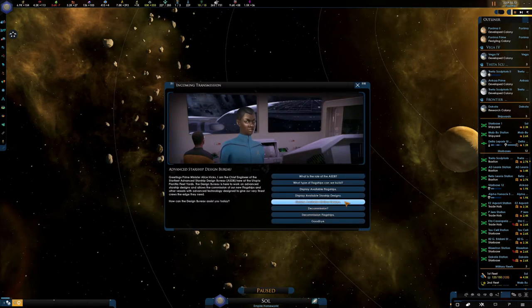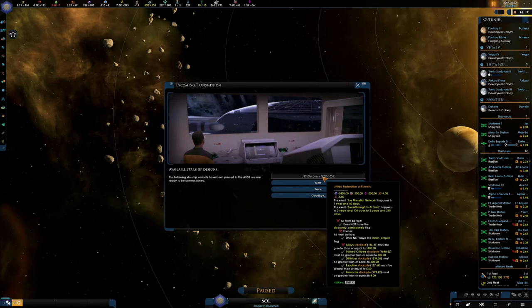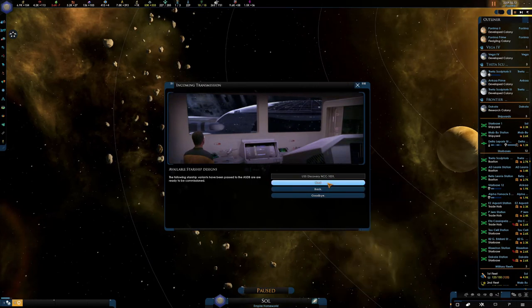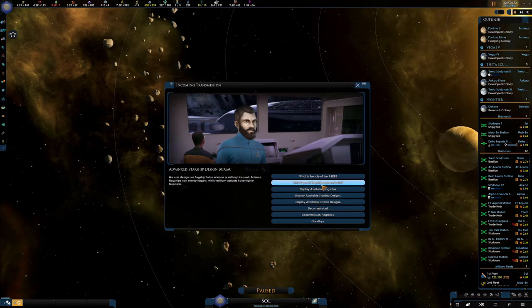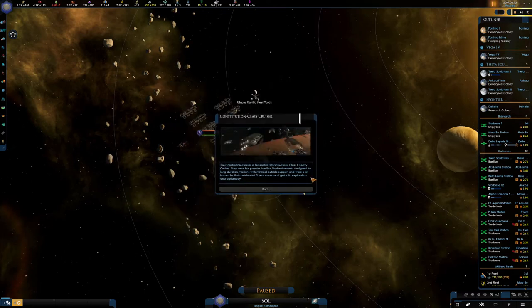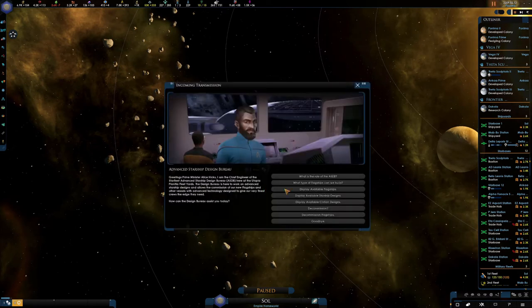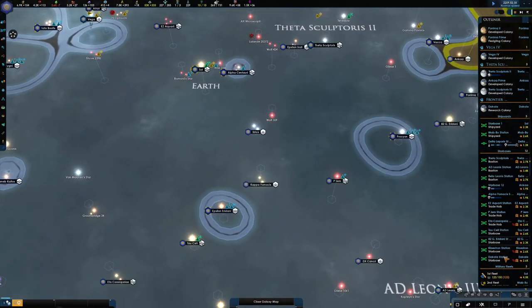Display available starship designs and civilian designs. United Earth era ships — that's a Discovery, we can make the Discovery. I'm not sure how we get it going though. We can design flagships to be science or military. The event happens — the Constitution class cruiser event. So it's just going to happen, I get it now. We'll wait for that to happen and see where that takes us.